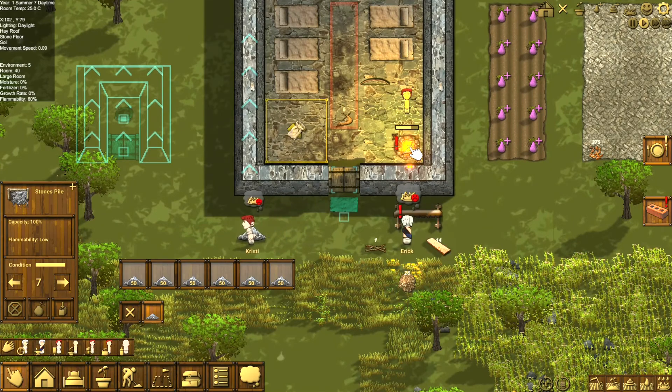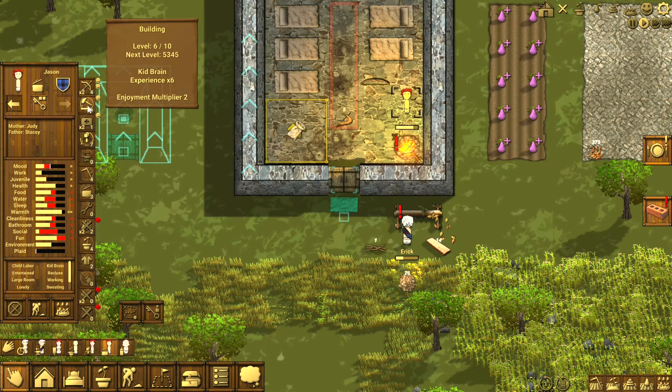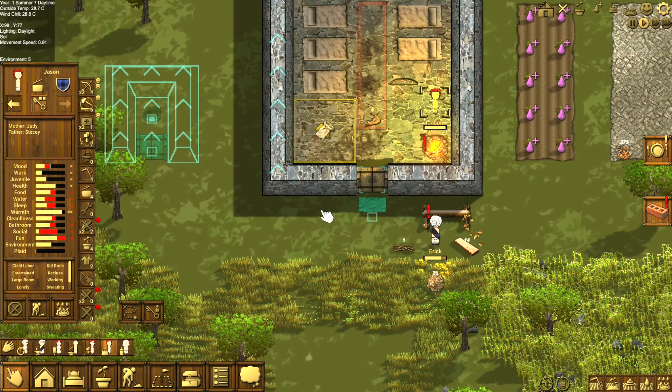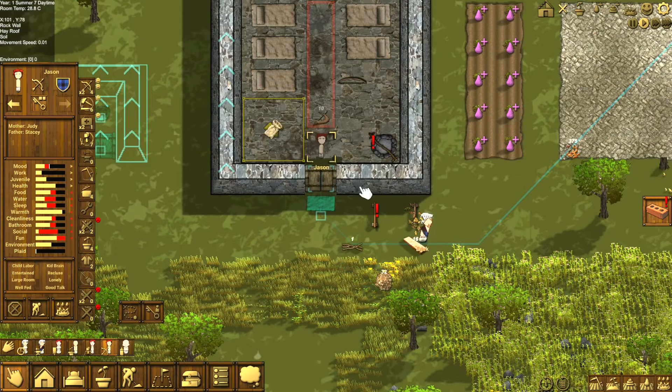Jason's making fish instead of doing what I needed him to do. I needed him to be on construction because he has got my highest point in construction. Instead, he's cooking. Well, food — food is a thing. Anybody who's ever played survival knows that you got to cook.